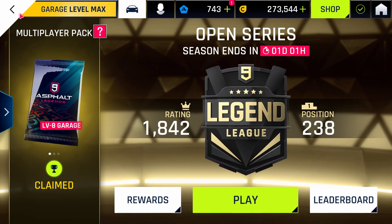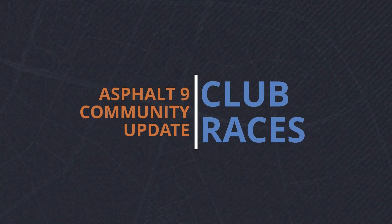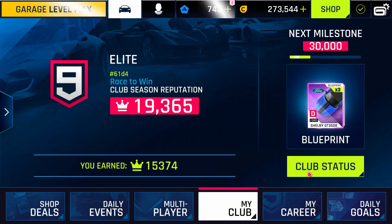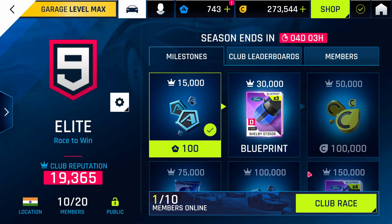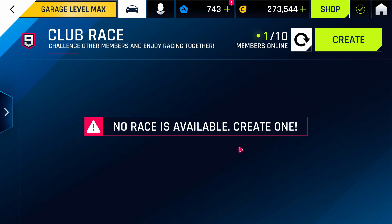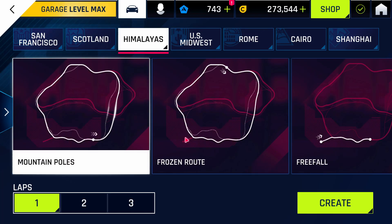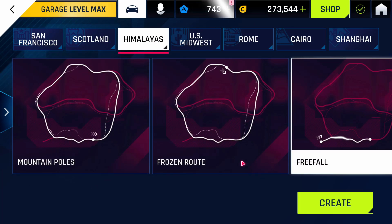All leaderboards now display the scores of club members in a separate tab. In the club races section, inside the club status one can now see the number of players online as well as available races to join. One can also host a custom club race specifying the location, the track, and the number of laps for circuit races.